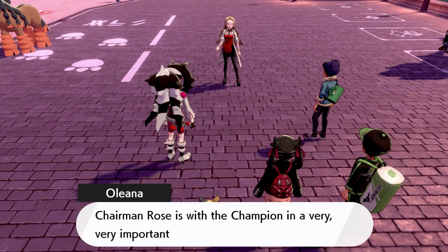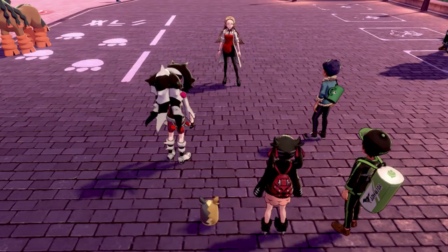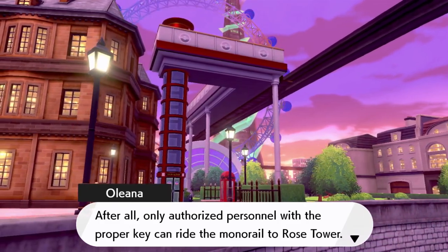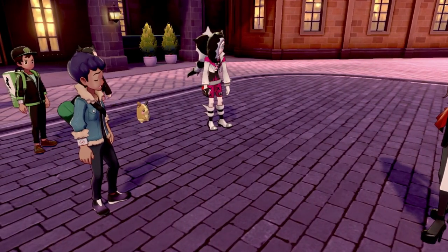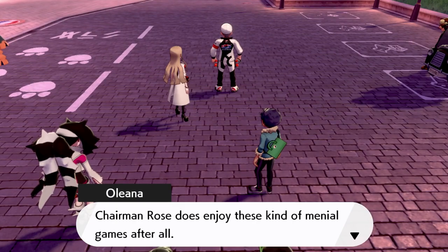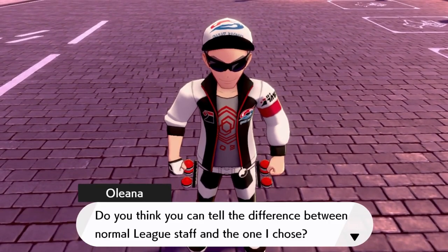Miss Oleana says Chairman Rose is in a very important meeting. There's no way she'll let anyone interfere. Only authorized personnel with the proper key can ride the monorail to Rose Tower. This means the chairman is in the tower. Someone has handed a key to a selected member of the league staff. Chairman Rose does enjoy these kinds of games, I suppose.